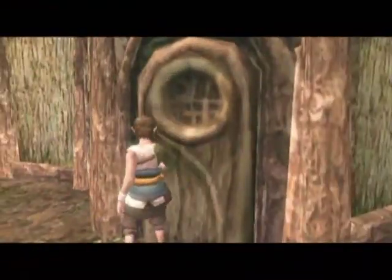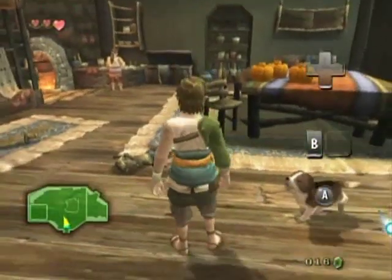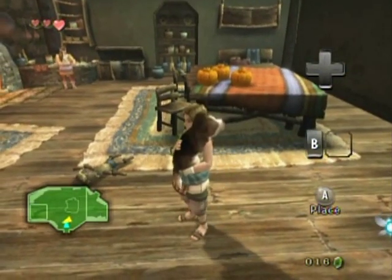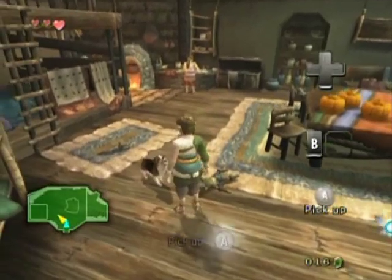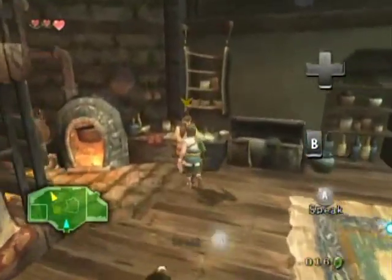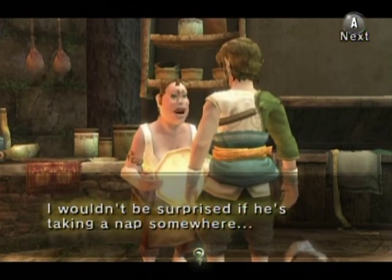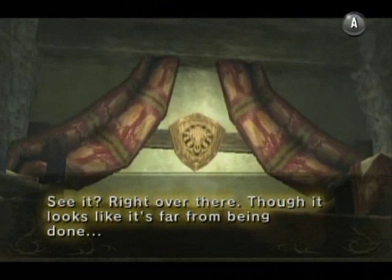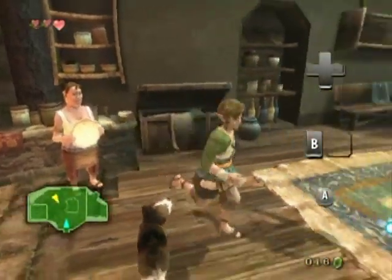Let's go in this house just to check it out. He's definitely afraid of me for some reason. A shield — remember that. Hint hint, wink wink. Anyway, that's all I wanted to show you in here.